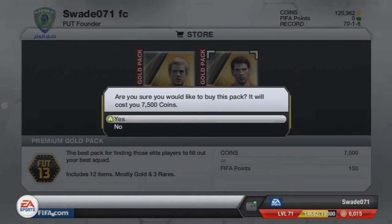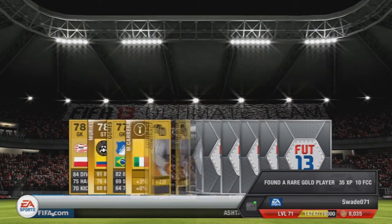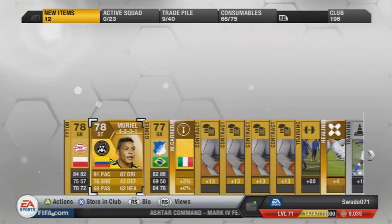We're going to go for the first pack here, 7500. And the best player I get, I'm going to build a team around. And the player we have to build a team around is Muriel from Udinese, Colombia. Ninety-one pace — oh, he's a striker. Nice one.